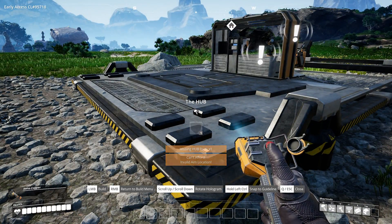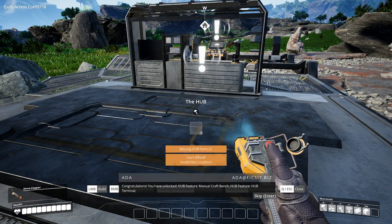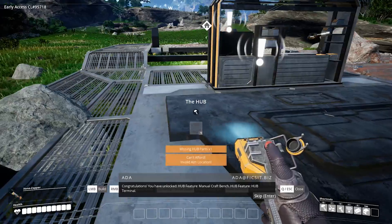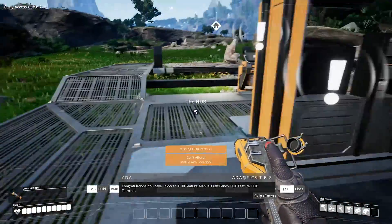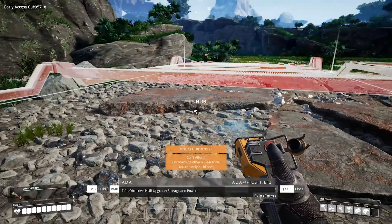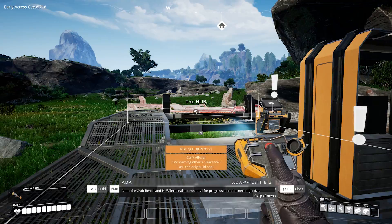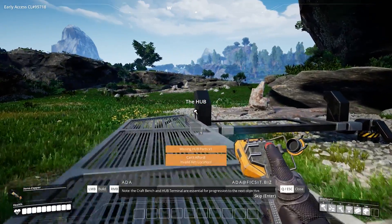Congratulations! You have unlocked Hub features: manual craft bench, Hub terminal. Fifth objective: Hub upgrade — storage and power. Wow, how much stuff! The craft bench and hub terminal are essential for progression to the next objective.